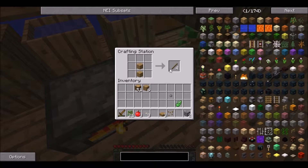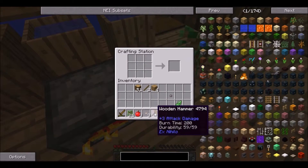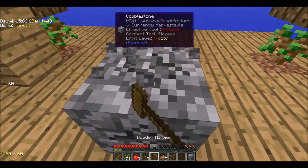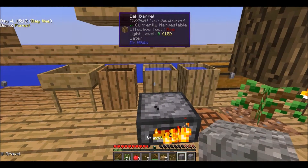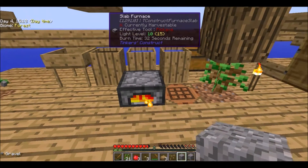Let us make a wooden hammer. Now what do you do with a wooden hammer? I'll just tell you fast: you smash that wooden cobblestone. Hooray! And what do you get? You get gravel. That was fast.